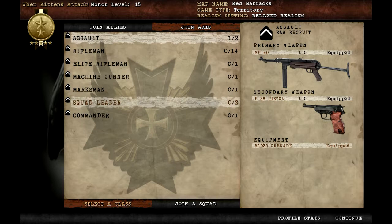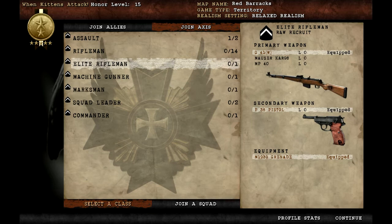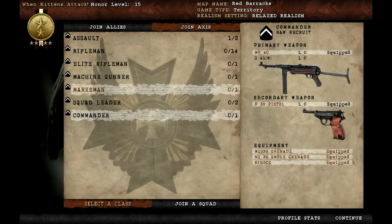This is the class selection menu. The assault class is your main offensive class. Rifleman is medium to long range, and elite rifleman is also medium to long range but has the option to use semi-automatic rifle, bolt action, and submachine guns. The machine gunner carries the machine gun. Marksman is your sniper. The squad leader and commander overlap in roles, but the commander has a bit more functionality. They both carry a smoke grenade and binoculars — smoke grenades let you conceal your team, and binoculars let you give orders.